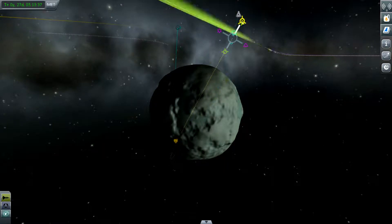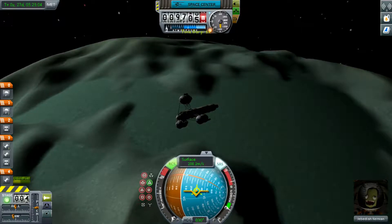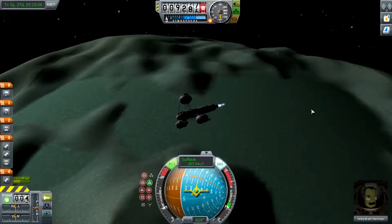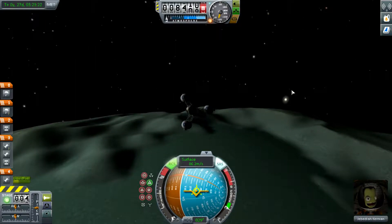Once you have an orbit that works for you, press M to open up your orbital map, zoom out, and select Minmus as your target by simply clicking on it, and then press Set as Target. I've already set as target, so yeah. Then click anywhere on your orbital path and press Add Maneuver.